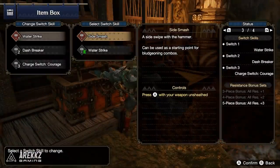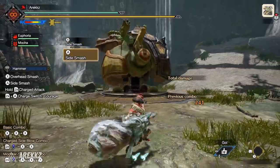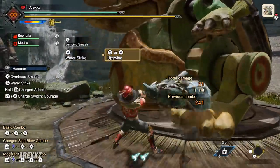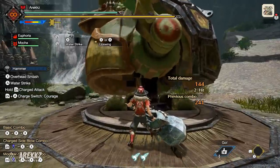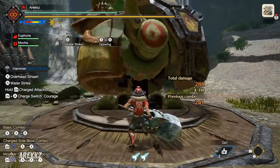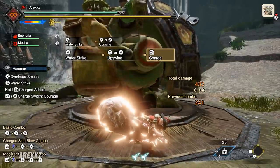Next up for the Hammer, in slot number one you have the Side Smash — your standard A attack hitting sideways. It's not typically used that much, so you can swap it out for Water Strike, which is effectively a counter or absorption for the Hammer. On this input, a little blue flash appears when you perform the attack, allowing you to literally absorb an incoming attack. Off the back of this, you can press X or A to perform a follow-up.